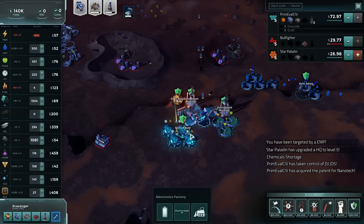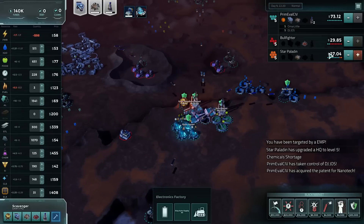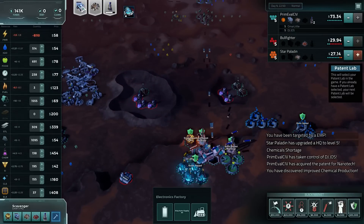Let's drop another reactor then. So Star Paladin — we can buy any time. But it's Bullfighter that we want.